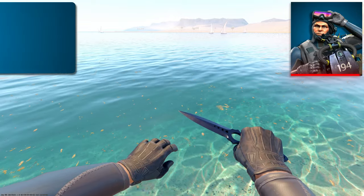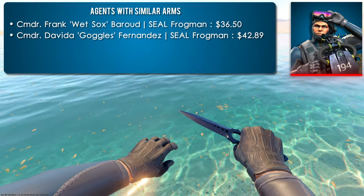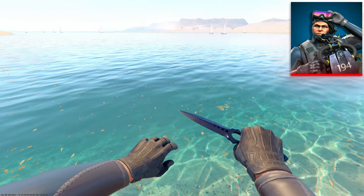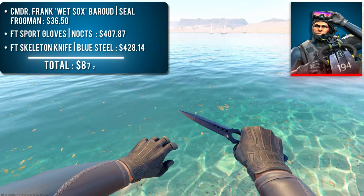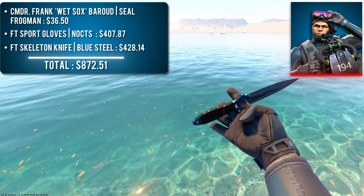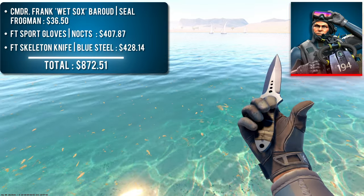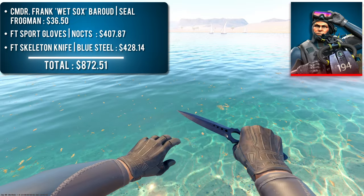What do you think about this budget combo? The last combination on the list is Commander Frank Wetsocks with a pair of Field-Tested Sport Gloves Nox and a Field-Tested Skeleton Knife Blue Steel. There is one other agent — Commander Davida Goggles — who features the same wetsuit sleeves, but she is a bit more expensive. I struggled with this combination for a long while, and to be honest I'm not the biggest fan of the result. I personally think sport gloves look more aquatic, but I wanted to keep this list as budget-friendly as I could. I ended up going with the Nox and Blue Steel to keep a blue and black two-toned theme throughout. You could also swap out the Skeleton Knife for something cheaper.